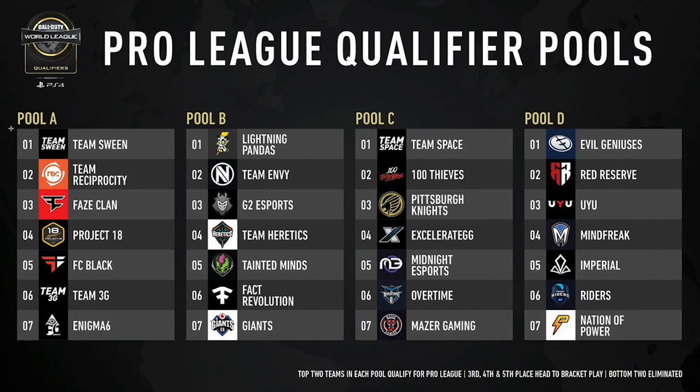28 teams are in front of me. Four teams have already automatically qualified for the CWL Pro League — the best teams in the league at the moment: Optic Gaming, Splice, United, and Luminosity Gaming. Those four teams will not be at this event and are already waiting in the Pro League because they finished in the top four at CWL Las Vegas. The next 28 teams that finished in the top 32 at CWL Las Vegas were allowed to keep three of their five players, although many of them kept four or five of their original roster.